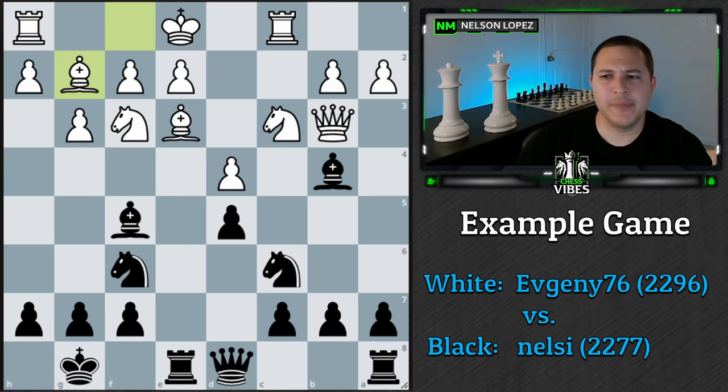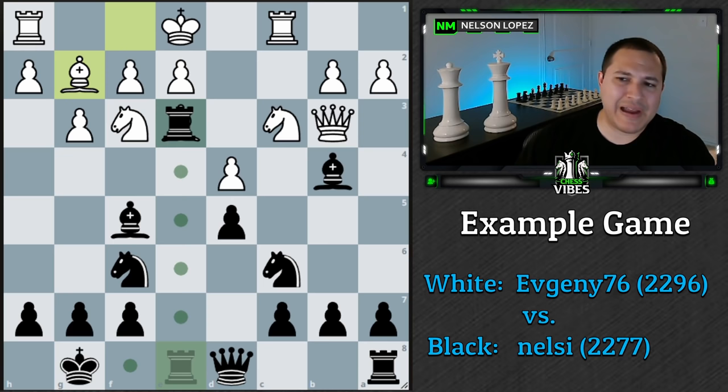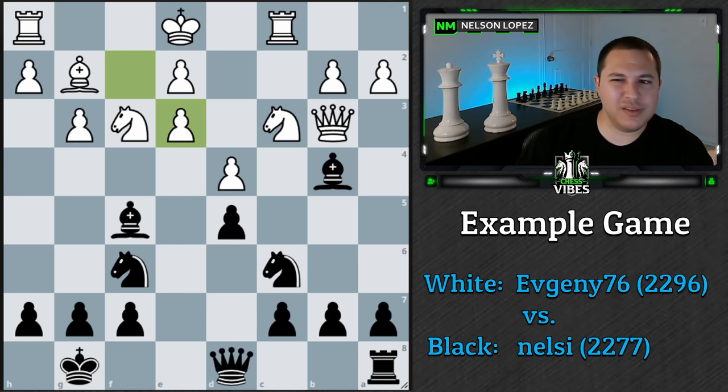The move was rook takes e3. What was going through my mind: first, do I have a lead in development? Yes — I have four pieces developed, my rook is ready, and I'm castled, while my opponent isn't castled yet. Do I have more control over the center? I kind of do because that knight is pinned. And do I have a specific weakness to attack? After I capture, there's a hole, a weak pawn I can line up on, and things are potentially weaker than before. I created specific weaknesses by sacrificing that rook. Also, I was removing a key defender — that bishop was blocking my rook from doing anything.